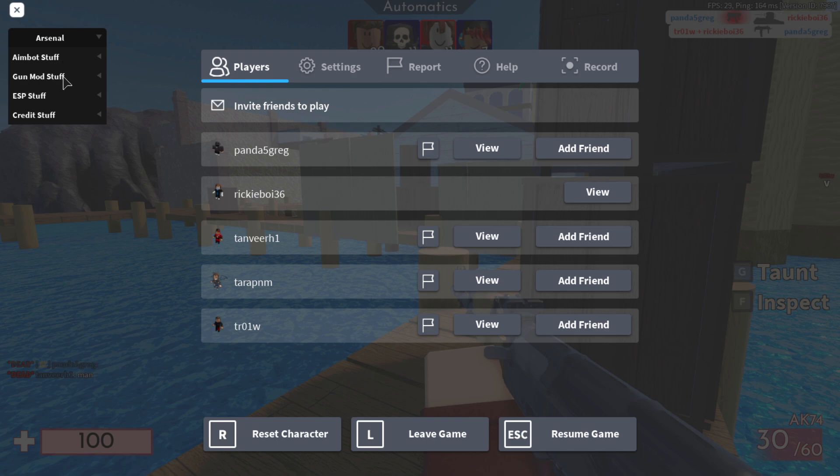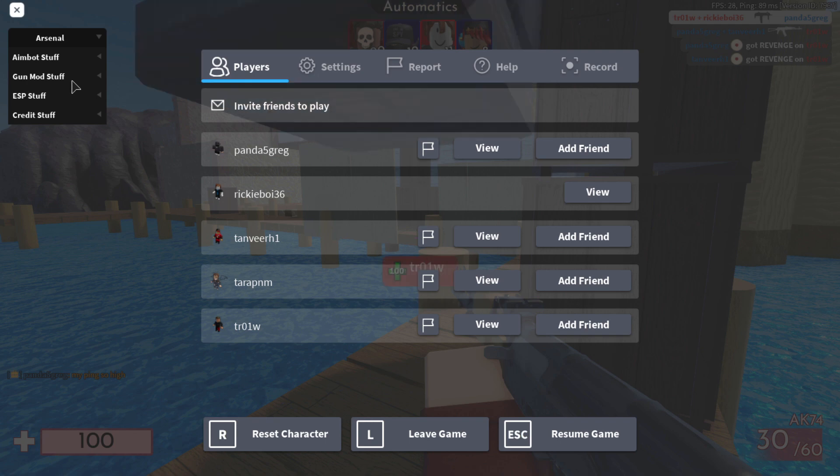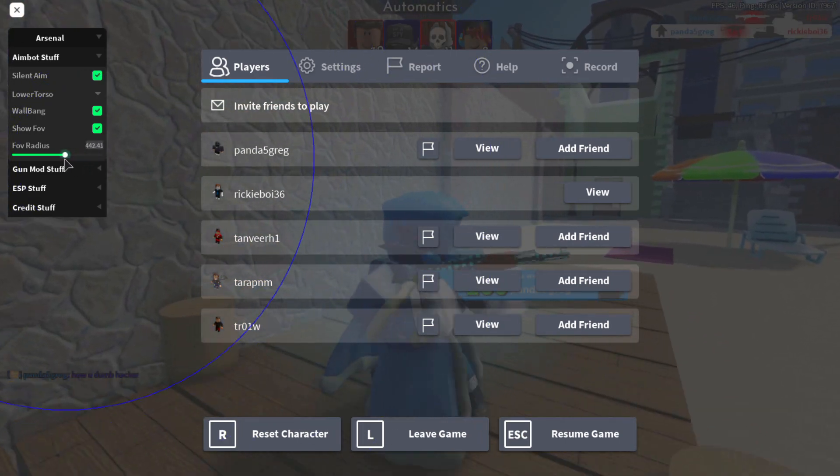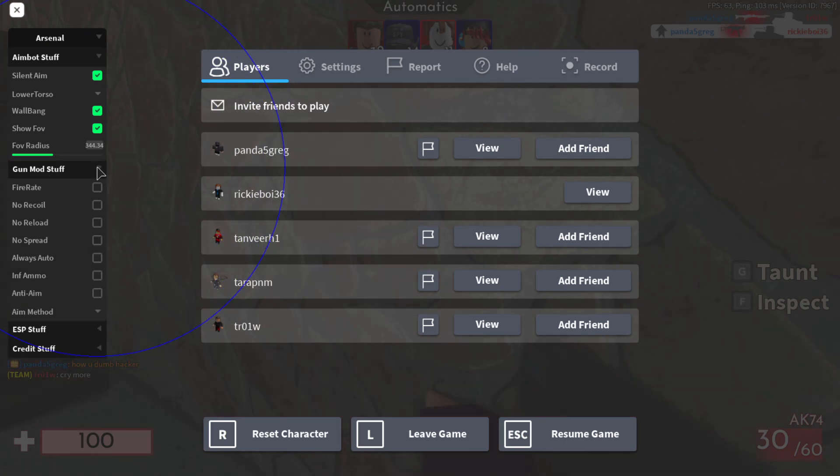All you need to do is drag it down and as you can see there's aimbot, gun mod, and ESP. These three are basic features — you don't need anything else. There are more extreme features in things like Dark X Hub, but these three are all you need. For aimbot, turn on silent aim, choose which body part to aim at — I'll put lower torso as it's less obvious — and wall bang lets you shoot through walls.